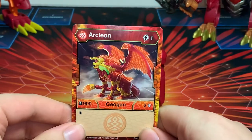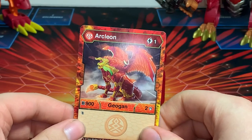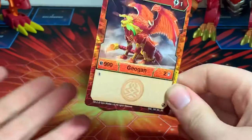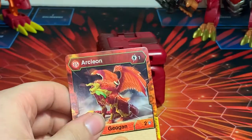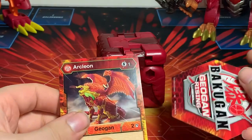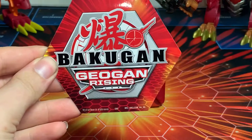This is pretty much a take-your-pick kind of thing. The best B-power you can do on this one is 1550, which isn't really great, so it's maybe not the best Pyrus Geogon to use. But out of the other one — Sartorion, I think — I think that's the better one to go with and use his Geogon.